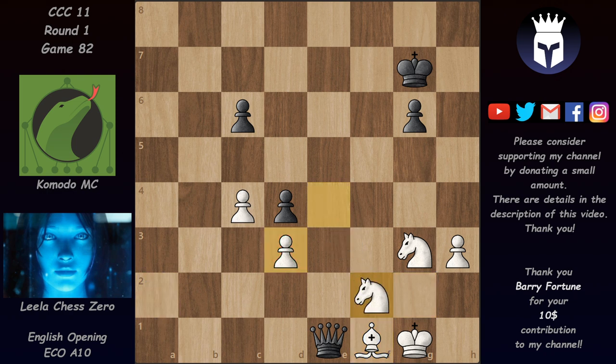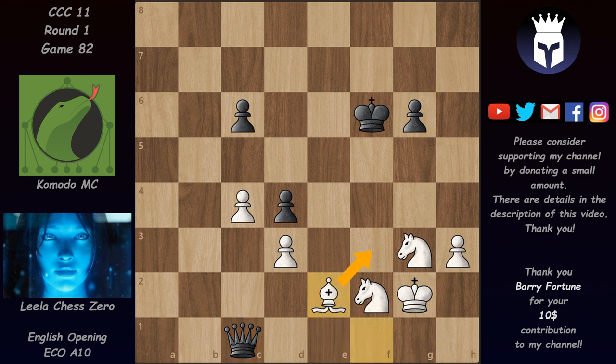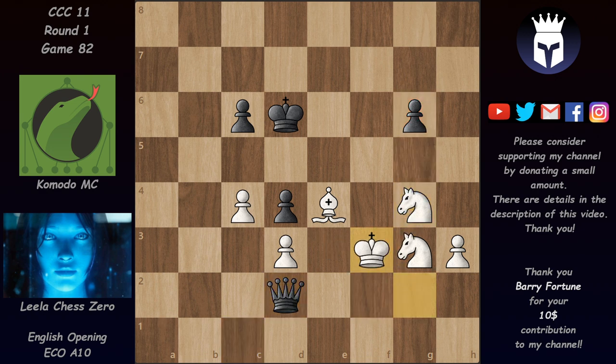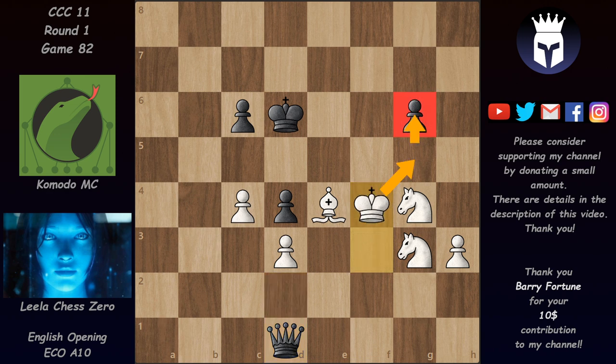Rook takes on F2, Knight takes on F2, and with the rooks gone KMC's only hope is to find a perpetual or try to exchange all the pawns. Without pawns it would be impossible to mate with three minor pieces versus queen, but with pawns, Leela could capture one and promote — that's the way to win. We have King f6, King g2, Queen c1. The bishop is coming to e4 where it would attack both black pawns, so King e7 defends one and the queen defends the other.